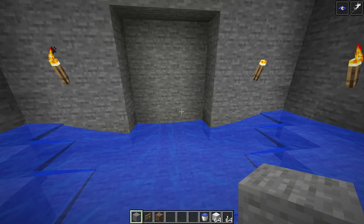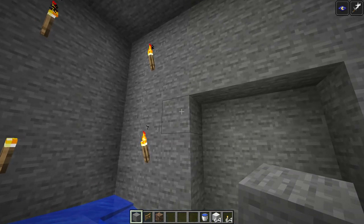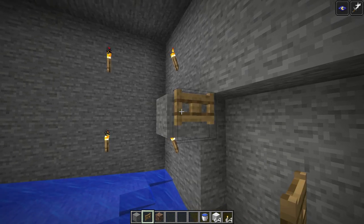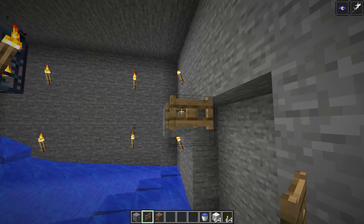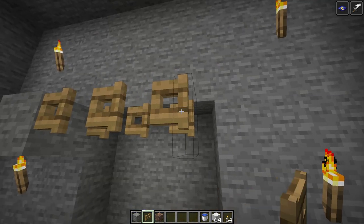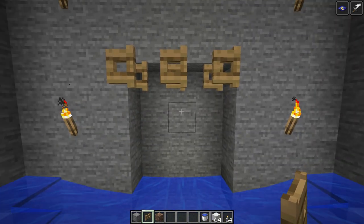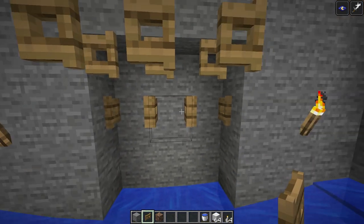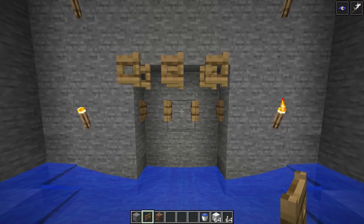This is where all your spiders are going to funnel in. Come to the top block, place a temporary block, then place fence gates alongside it — one, then another, then another — holding shift to place them. Open all of these fence gates, take away the temporary block, and place fence gates on the other row as well. It doesn't matter which way these face; just make sure you open all of them.